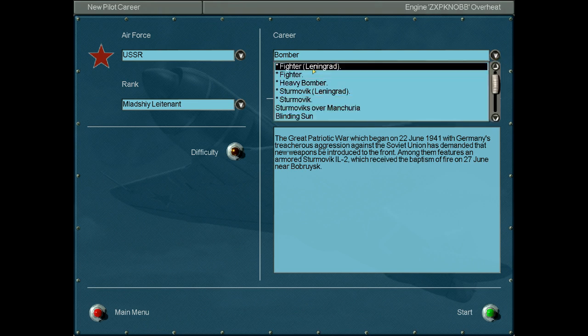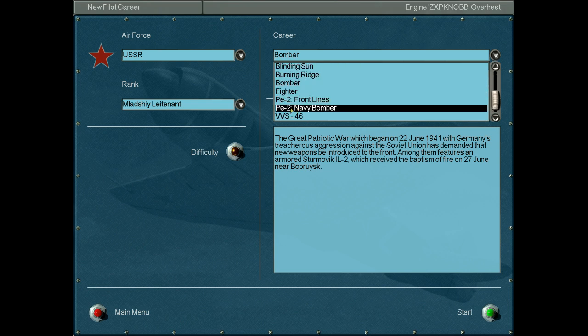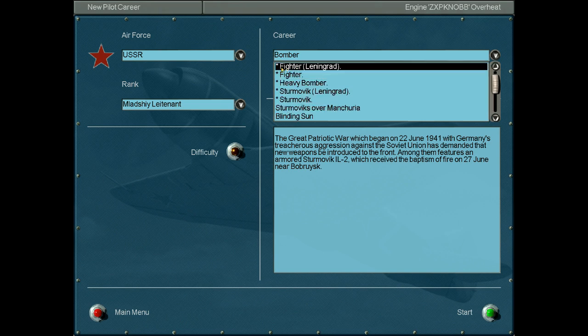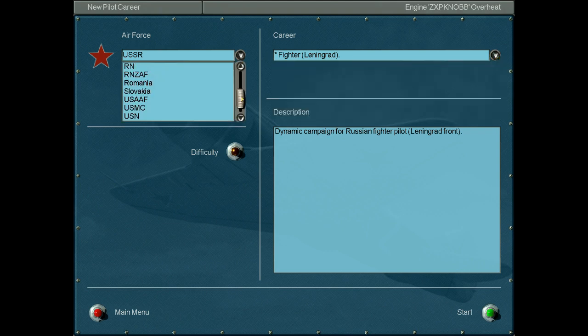You can choose to be a fighter, or a different fighter, or another fighter — some of these are also fighters as well. The ones with the stars are dynamic campaigns; they're just generated on the fly. It's pretty much an infinite number of possibilities of campaigns you can have in this game.